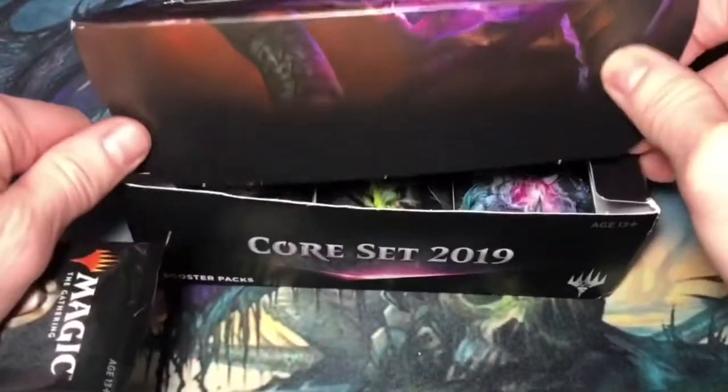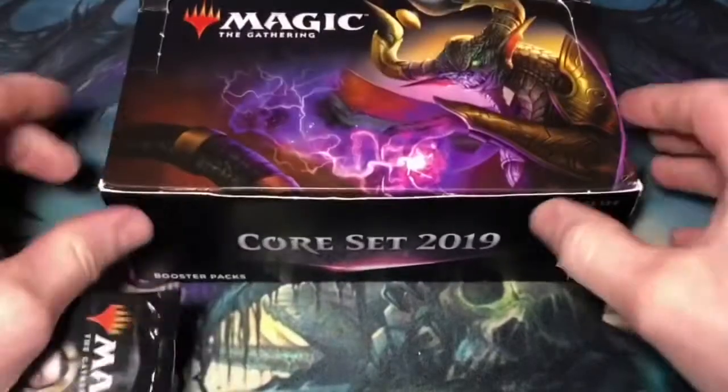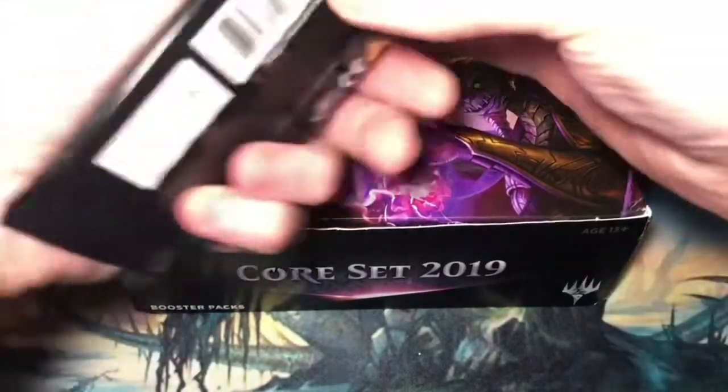I have Liliana on the front — hopefully this will be my Planeswalker pack.